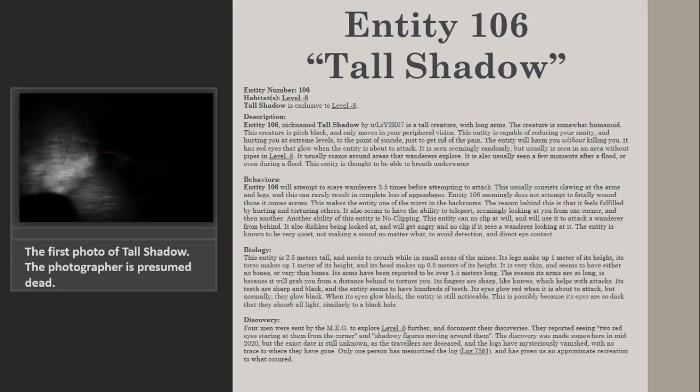Behaviors. Entity 106 will attempt to scare wanderers 3 to 5 times before attempting to attack. This usually consists of clawing at the arms and lips, and can rarely result in complete loss of appendages. Entity 106 seemingly does not attempt to fatally wound those it comes across, making it one of the worst entities in the backrooms. The reason behind this is that it feels fulfilled by hurting and torturing others.